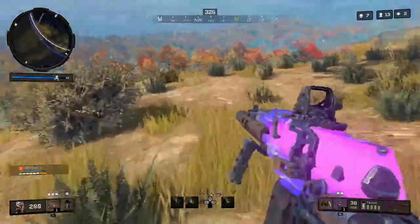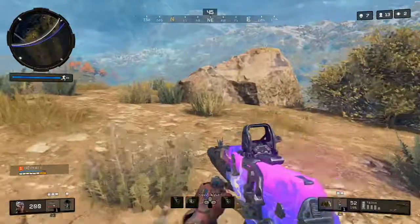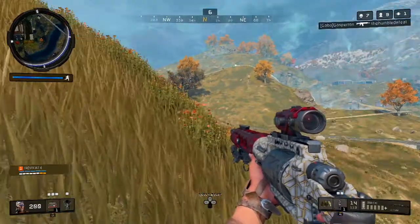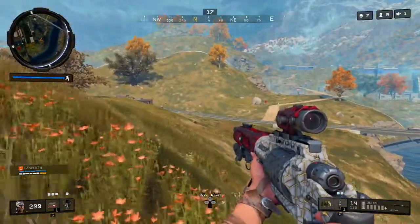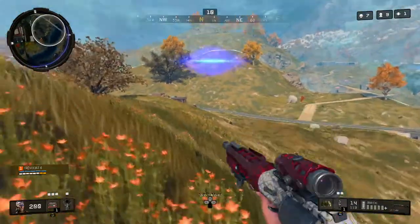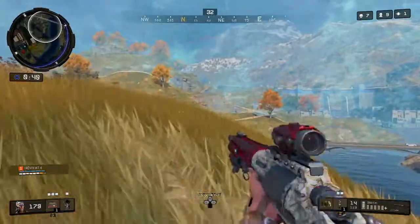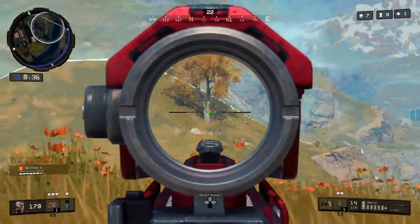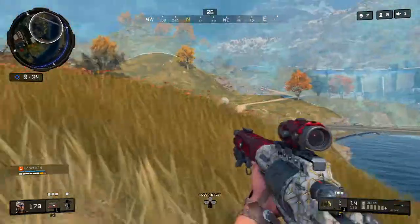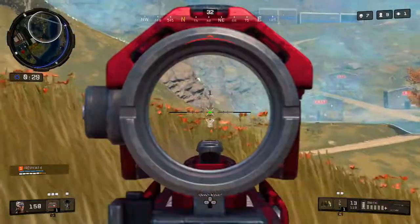I wanted to use a trauma kit but didn't want to waste another one, so I decided to run back into the zone. Now we're near the end of the game with nine players left and I've got seven kills. I took a hit from a distance, so I used this hill to my advantage, only peeking out until I finally spotted the guy — and he made a bad mistake.